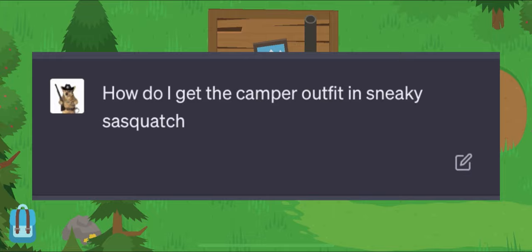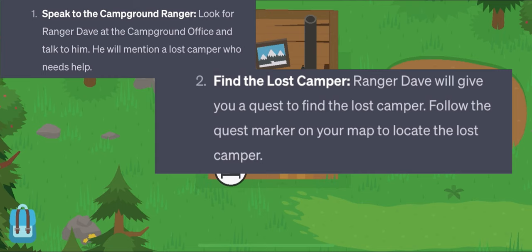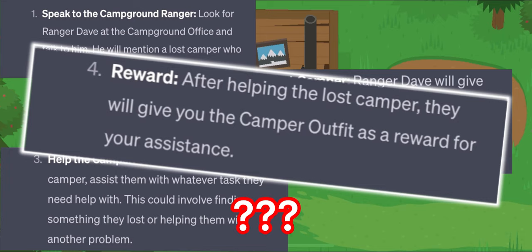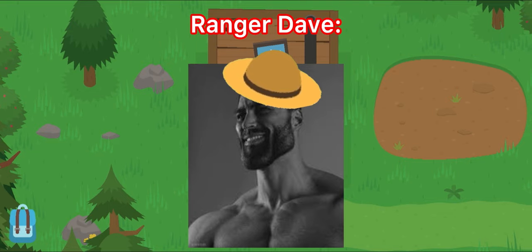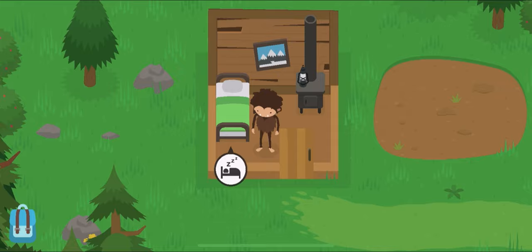So I asked it once more, this time I said 'how do I get the camp permit?' and it says speaking to the campground ranger — look for Ranger Dave at the campground office, talk to him, he'll mention a lost camper, find the lost camper, help the camper, and you get that as a reward. But ChatGPT keeps saying there's a Ranger Dave, and last time I spoke to him I got owned. So I'm just gonna have to cheat a little bit and give myself a disguise, even though the AI didn't technically tell me to. But I'm kind of out of ideas here. I don't think I'll have time to do the DMV driver's test either, so unfortunately I'm gonna have to skip that as well.